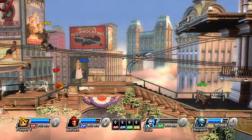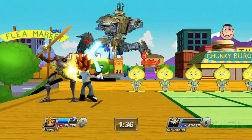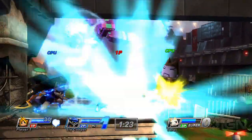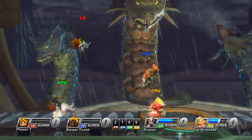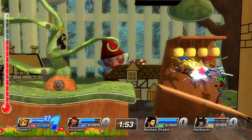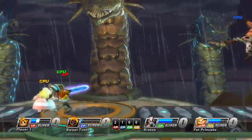Spike's stun clubs are at the center of his offensive assault, and they're mapped to the square button. Mash square with no analog stick input and Spike will clobber the enemy in front of him. Use square while pushing the analog stick towards your enemy and Spike will impale his foe — this attack can be charged by holding square down. You can also trip up your enemy by pressing down and square, but Spike's greatest move is up and square, which allows him to twirl his stun clubs, throwing his foe into the air. Follow this up with some epic aerial juggling to build your meter rapidly.